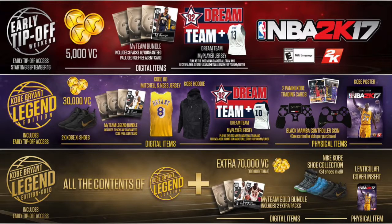They say nothing about the poster, the trading cards, or the controller design — none of that is mentioned in this article. So honestly, now you know what's included. The Legend Edition Gold is $99.99, the Kobe Bryant Legend Edition is $79.99, and the Early Tip-Off access is the typical $59.99.